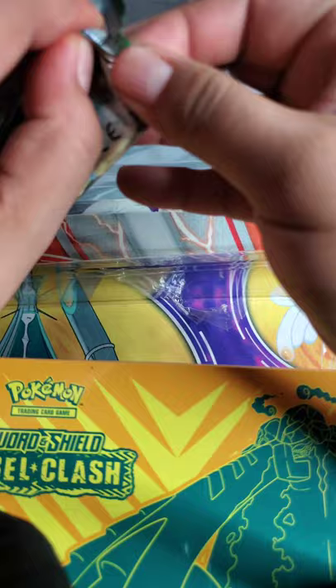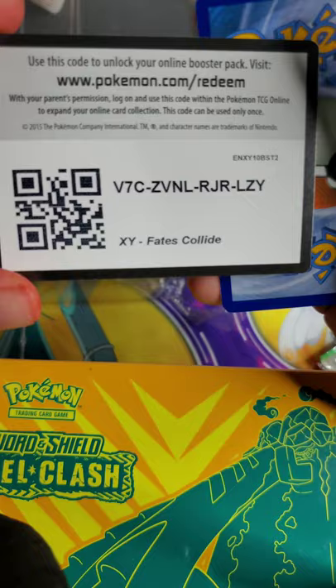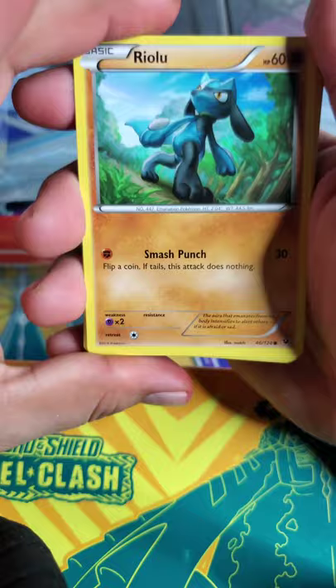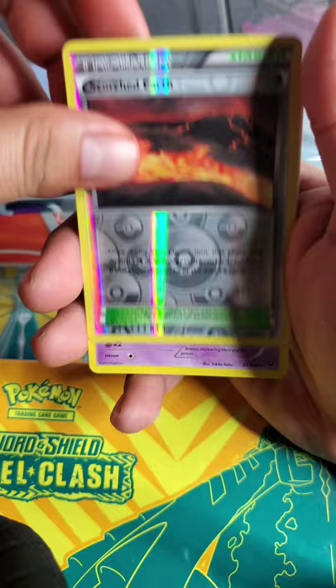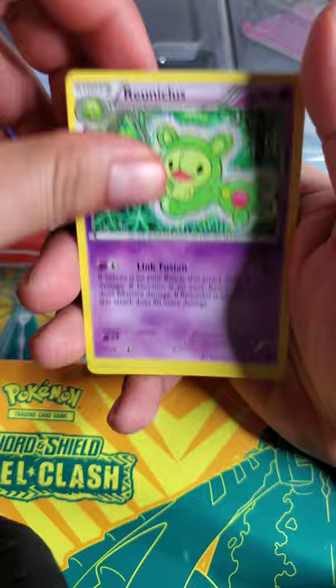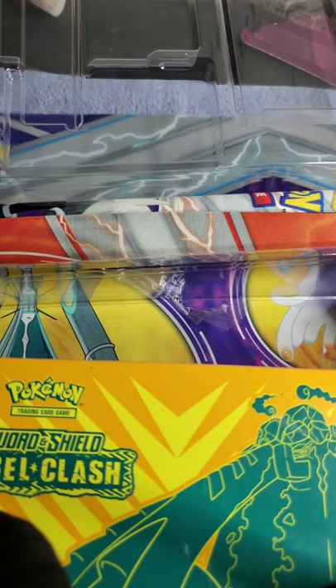Galvantula, Flaaffy, Fletchinder, and a Pokemon Ranger — no holographic. Onto the next one. Aurelius, Spoink, Diglett, Larvitar, Meowth, Scorched Earth trainer card reverse holo — cool. Rio Nicholas, Shauna trainer, Ultra Ball trainer. No holographics.